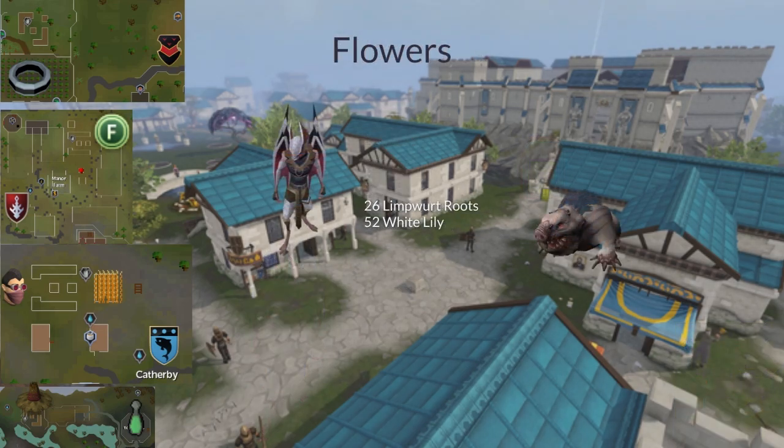Next we've got flower patches, and these are found the same places that allotments are. There are really only two flowers I would consider growing: limpwurt seeds that you can get from Vyres, and white lily seeds that you can get from turning in giant mole drops to Wyson the farmer.